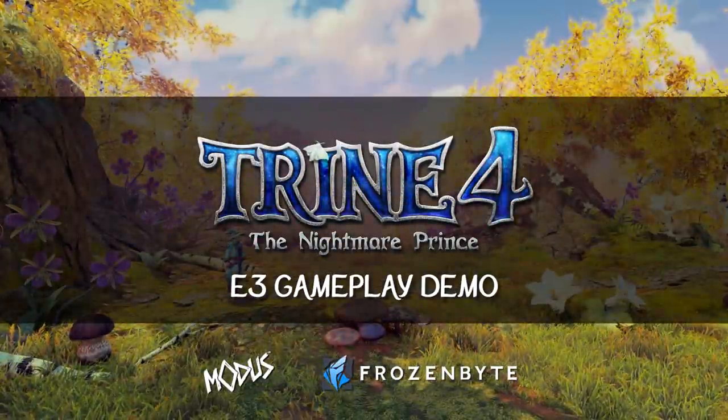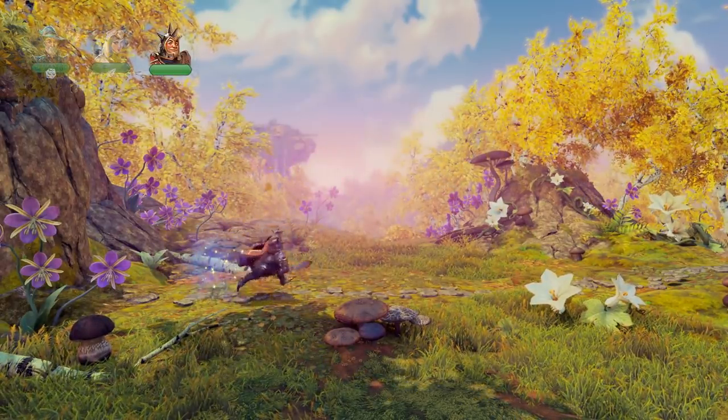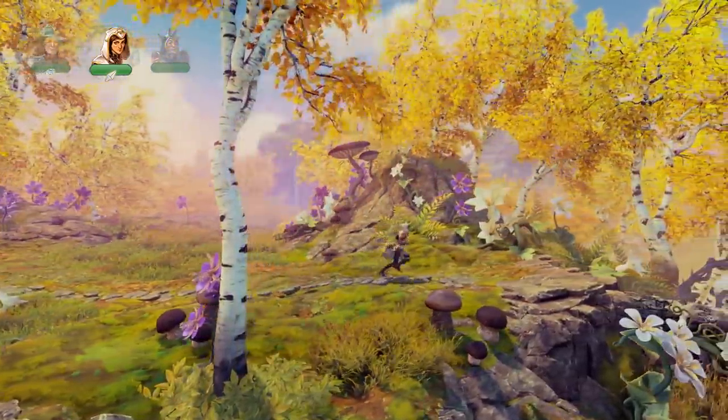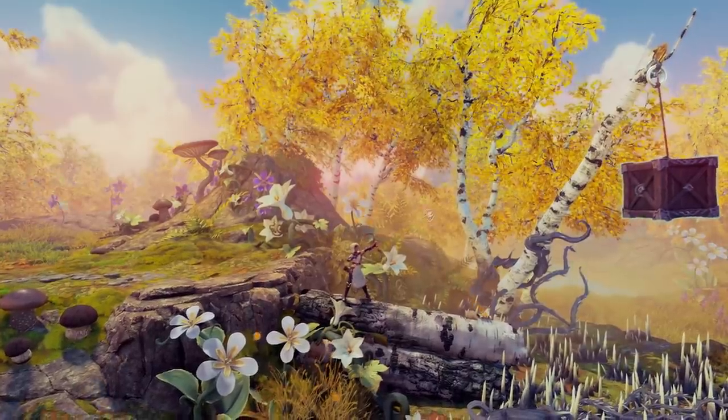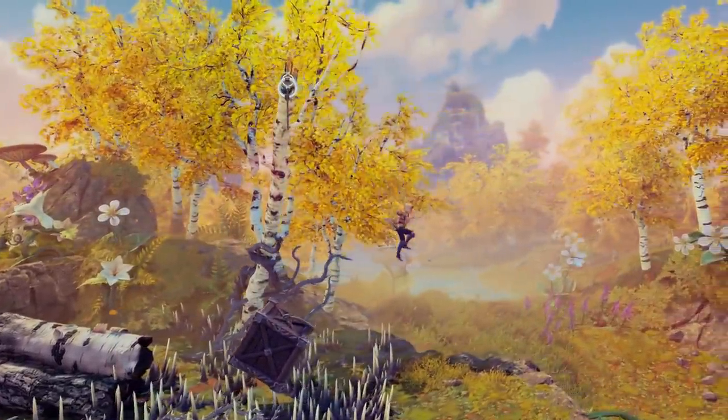Hello, this is Kai and Antti from Frozenbyte. We're here with a new Trine 4 demo. Today we are going to show you parts of three new levels and some really cool new gameplay. First we're exploring a level called Goldleaf Garden. This is a level inspired very much by the Finnish nature and autumn, with a fairytale take on that with a lot of warm colors.